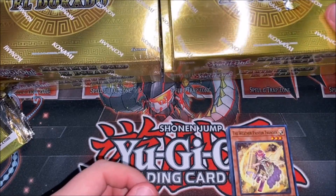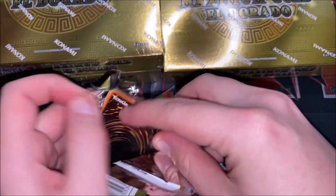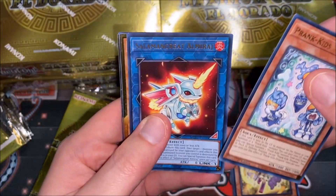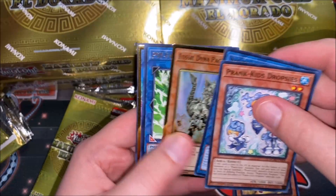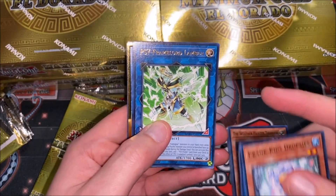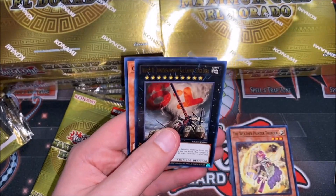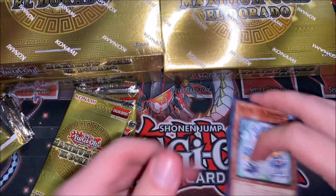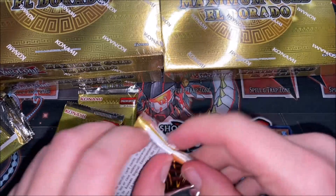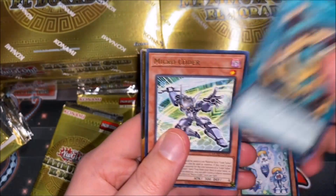Moving on to box number two. Pack number one: more Prank Kids, Almiraj, Fossil Dyna — that's a nice old school card — Scyframe Lord Lambda; this card was expensive for the longest time so that's nice to see. Another IP Masquerena and Number 81, and lastly Giant Rex. Between last year's Gold Edition and this year's Maximum Gold, there's lots of dino stuff — if you want to build Dinos you could do the whole deck in gold rares. Ancient Gear Fusion — that's pretty cool to see.